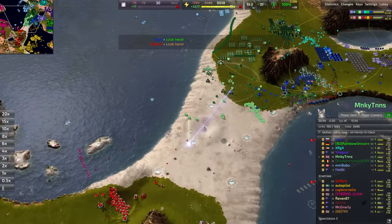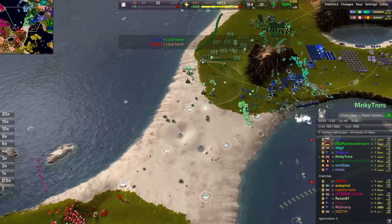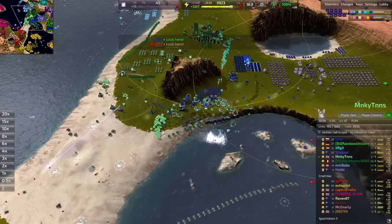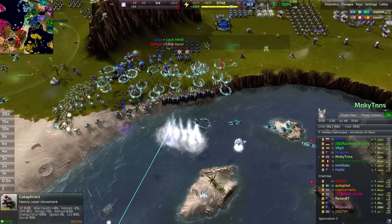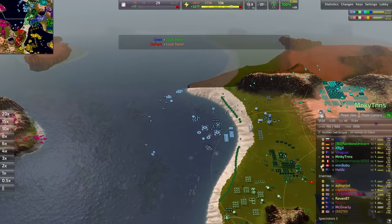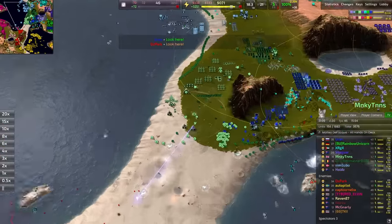Mammoths making slow but steady progress in the middle of the map - emphasis on slow. Extremely, extremely slow unit, but for what it's worth you get a very beefy boy out of it. Strength over speed in the Cortex philosophy.